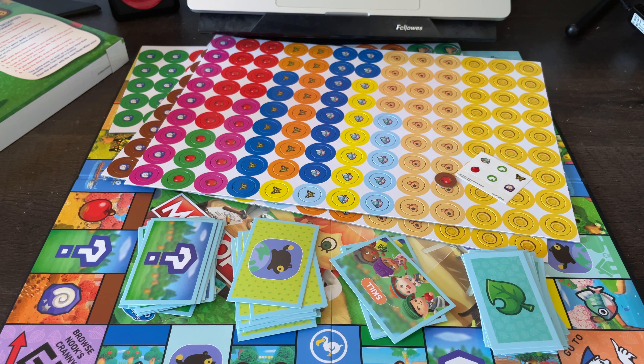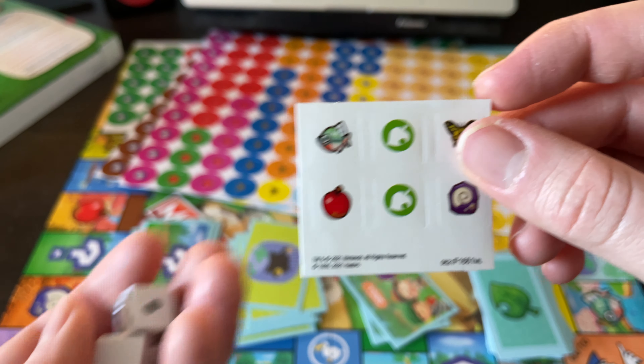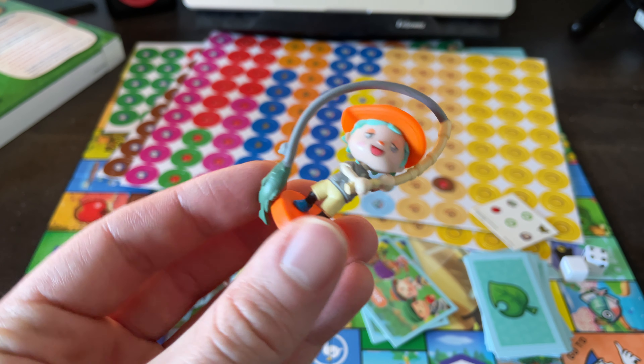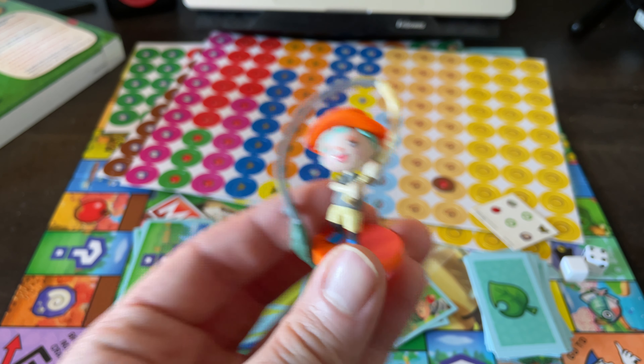This is the last thing — I think these are the actual models of the player characters, not just the tokens, but the full figures you get to use. And I forgot about the dice as well. These stickers must be for this blank die here — it's probably the Nook's Cranny die or a resource die. There's a regular six-sided die too.